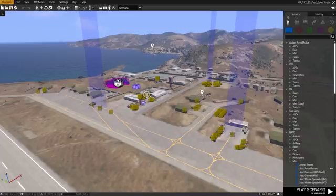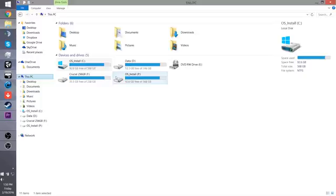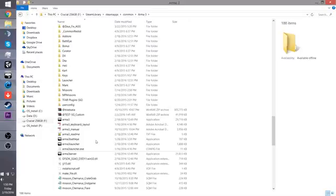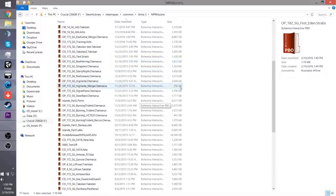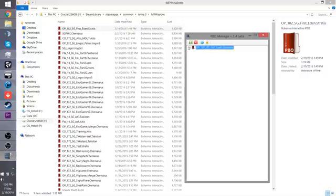Go back to the game. Now that all the files are set, go to Scenario, Export As, Export As Multiplayer. Now go to your Steam directory — Steam, SteamApps, Common, Arma 3 — and go to MPMissions. There's your mission file. It should be around a reasonable size; if it's very small, something is wrong, because when you open it in PBO Manager it should already have files in it.